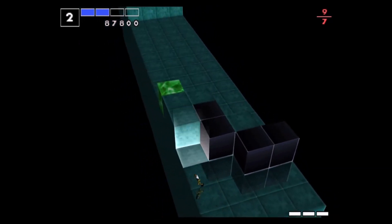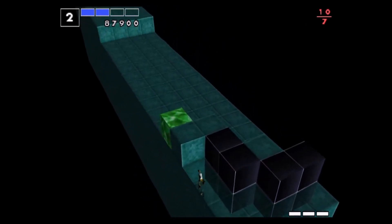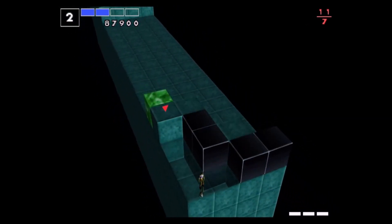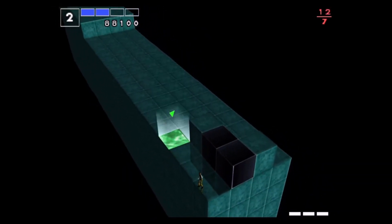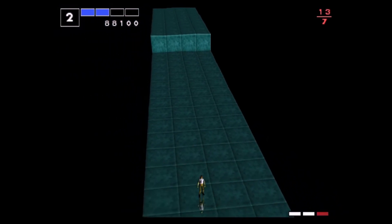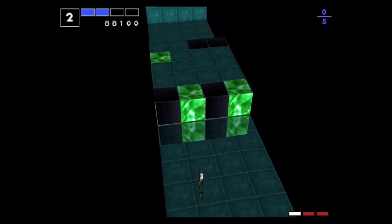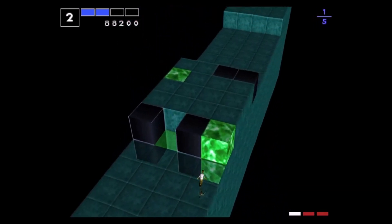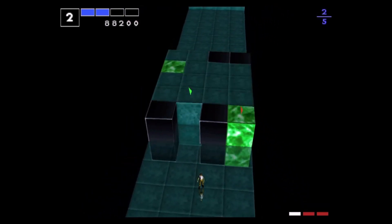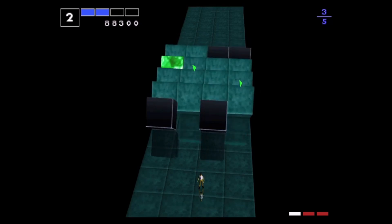This is the same logic as Dr. Kawashima's Brain Training — it's a literal brain teaser. I think I missed a couple there. Another problem I have is sometimes I hold down the square button for too long by mistake, which causes all these blocks to fall down. It's like Tetris, but more painful.